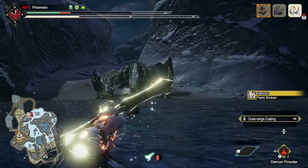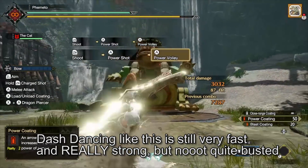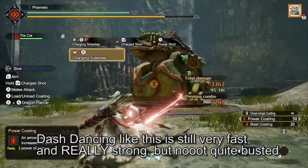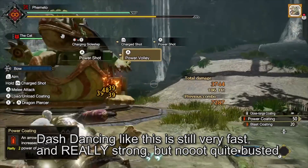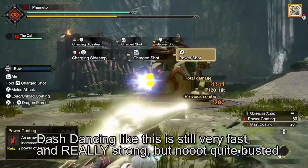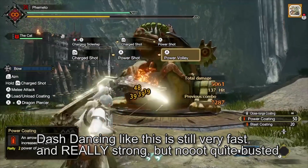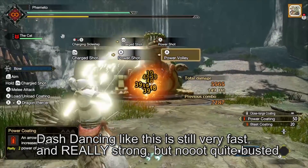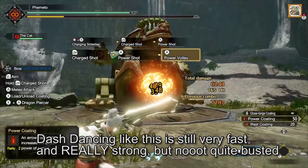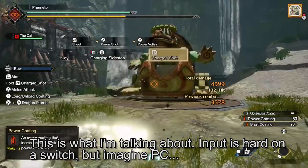The other thing that makes bow super overpowered is the slide. Normally you shoot your rapid, then power, then a regular if you want — or you slide, rapid, power, the standard bow dash dancing. However in Rise, the slide has always felt a bit fast, and it is — because if you input properly, you can cancel your entire rapid after the slide and go right into power and a regular shot while still firing all the arrows from the rapid. Effectively you can one-frame an attack and get two attacks for the animation of one. That's pretty broken.